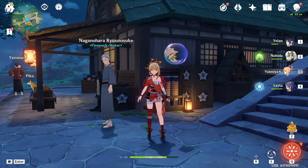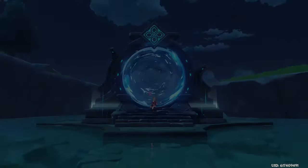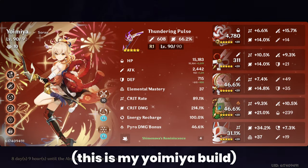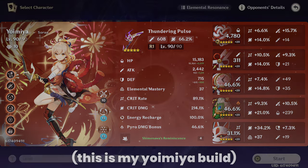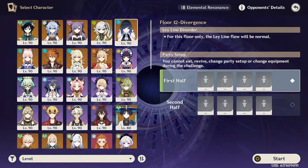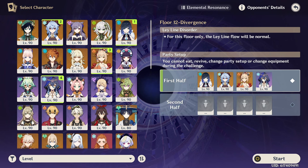How about we go clear Spiral with some fun Yoimiya teams? Some people have asked me for a Yoimiya showcase, and I don't think I'm really the right person to do a showcase — I feel like my characters are not that well built. But we'll do something kind of similar. Let's just clear every single chamber in Spiral with a different type of Yoimiya team. We're going to get a little bit creative here and have a bit of fun with it.